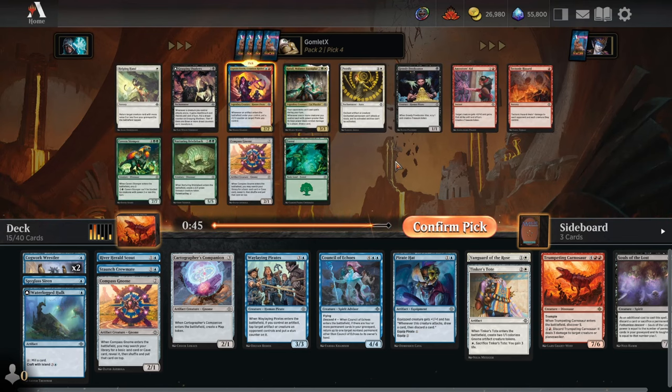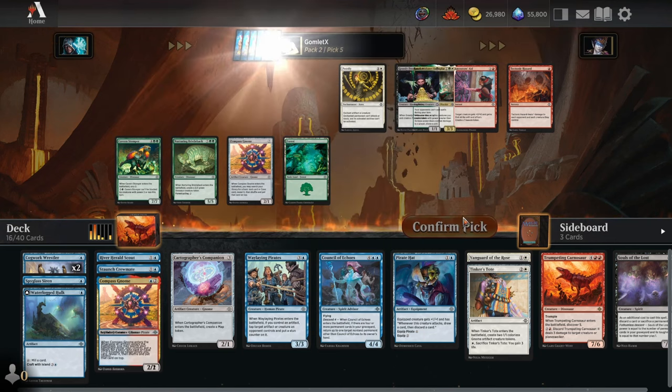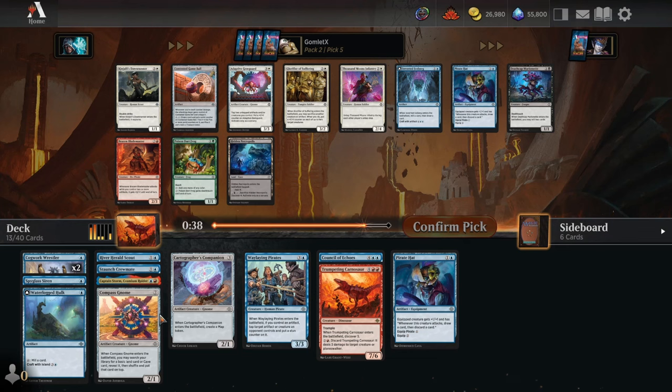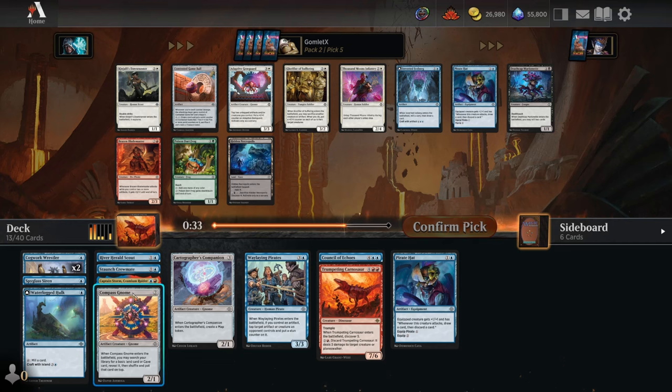Pack 2, pick 4 — we're going to play blue-red, I guess. We'll take Captain Storm here and just have to take decent red playables incredibly highly. This card is super busted, especially with a Staunch Crewmate to pull it out of your deck. With a decent artifact or map token count, this is just a ton of power for the mana cost. It's an absurd card, as is the Carnosaur. So now we're just going to be trying really hard to have a few red cards to shove these two mega bombs into the deck.